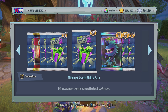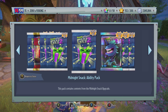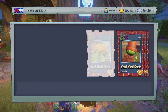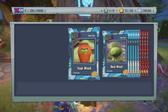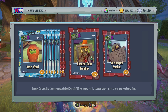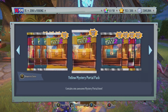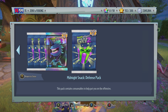We have the Midnight Snack Attack Pack, Ability Pack, Chomper Pack, Snack Defense, and the Hat Pack. Let's start off with the Attack Pack and see exactly what we get. We're just getting a lot of the spawnables that you use in Turf, and it looks like we're getting five of everything — ten different items there. Not too bad. I don't know if you could actually ever buy these or not; I think you might have been able to buy reinforcements or something like that.